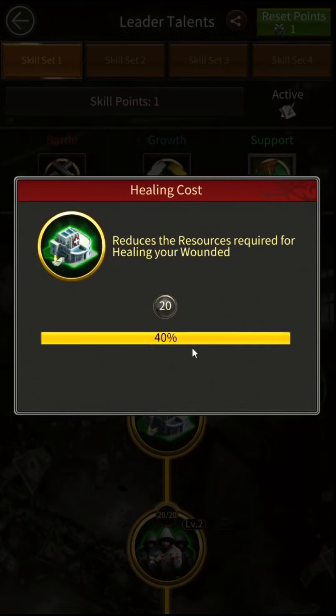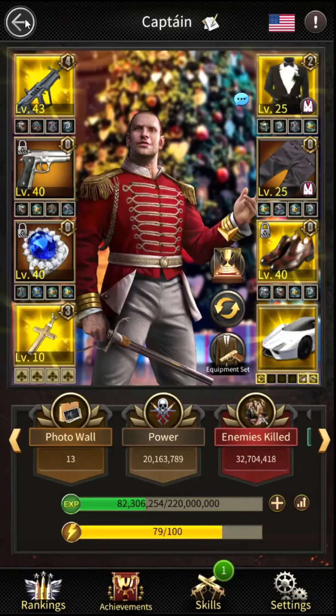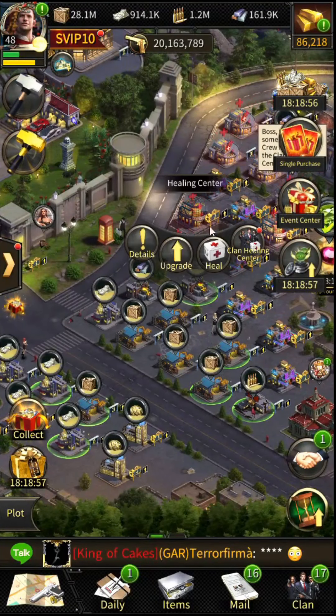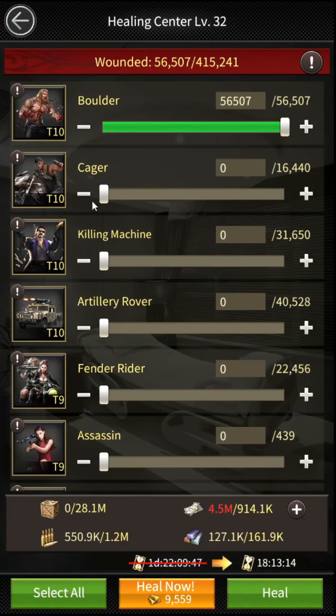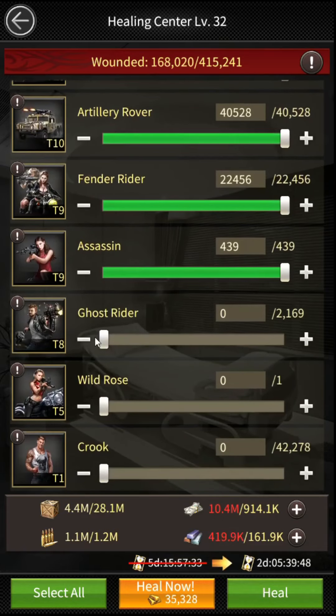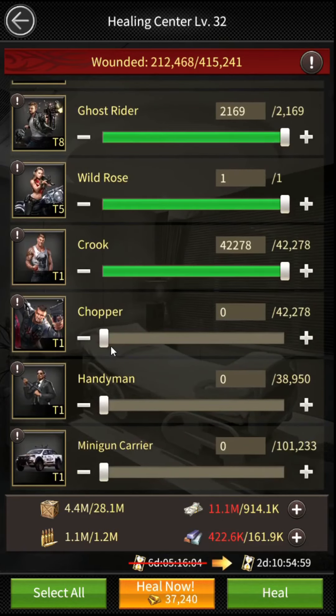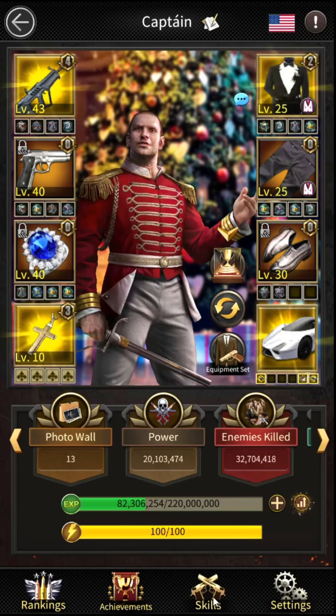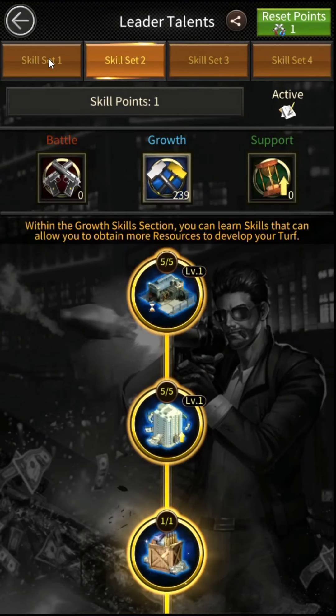As I have maxed this skill, I got 40% reduction from here. Setting all the above mentioned things, we are now moving toward the hospital to see how much resources are required now. As you can see, we now need plenty less resources for healing compared to before. After healing you can switch the leader talent back to war mode if you want. Once you have SVIP 6, switching leader talent will be free of cost.